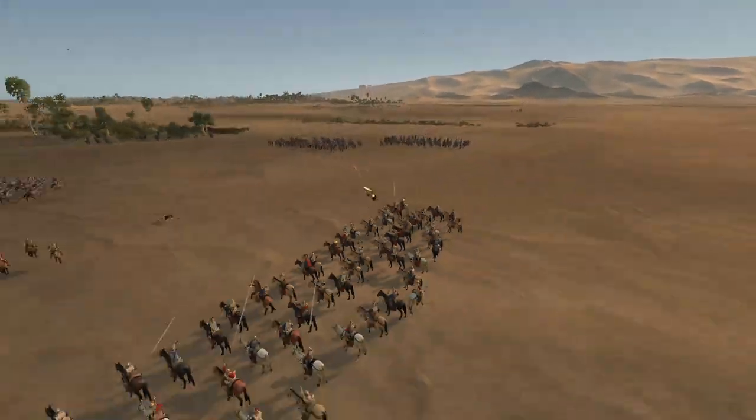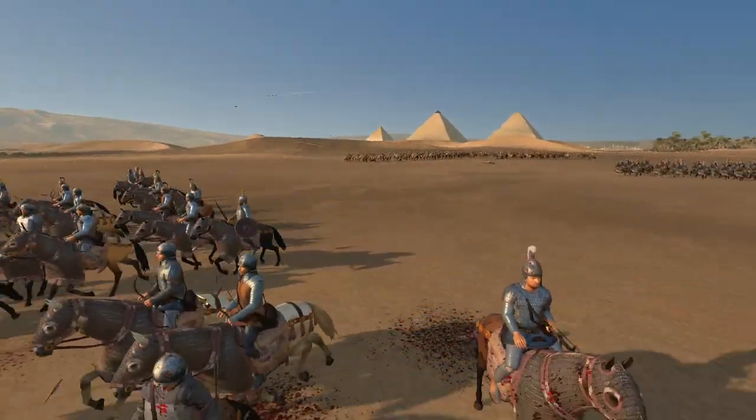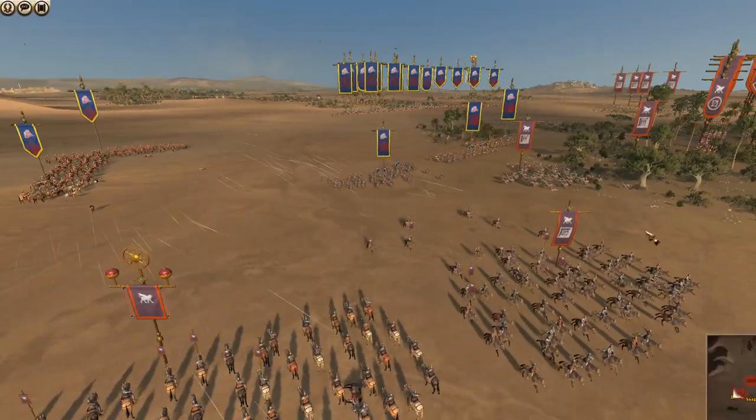He gets the first volley off with his Noble Horse Archers, which are much more armoured than mine. Let's get a good view of mine — they've got some armour but not chain mail like these guys have. Even the horses have chain mail on. They're just insane. And here we go — a cavalry charge going in.